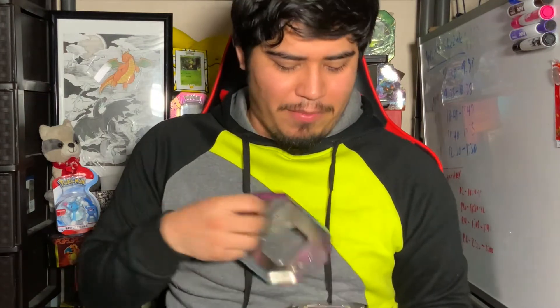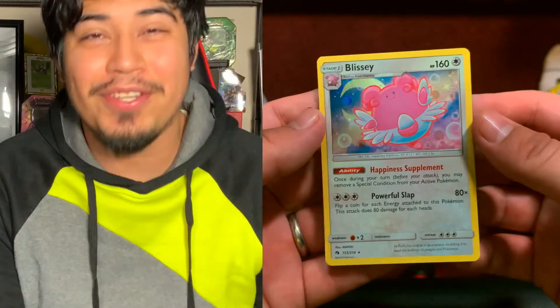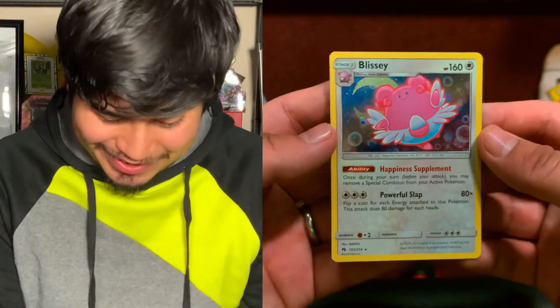I'm hoping for a Totodile — that's the only one. I already got the Mudkip and Chimchar, so Totodile and Chimchar would be the coolest ones I'd want right now. I guess the Pikachu too, but it's all about Totodile. Going to open this Blissey tin. I think there are four packs in these tins — I always forget. Here's that Blissey card again — such a cute card. I remember when I evolved my Chansey for the first time in Fire Red.